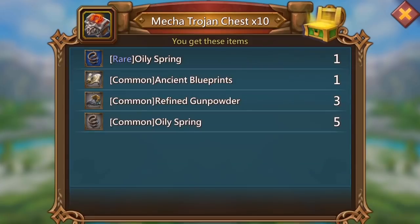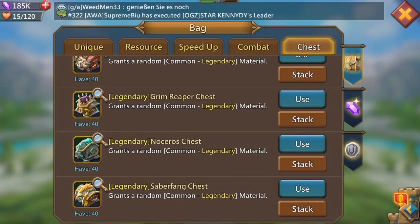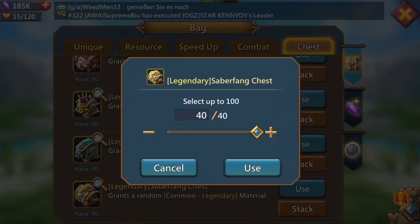Let's carry on and see what happens - another 10 and we get nothing on that one. The last 10 we get another common ancient blueprints, but I'm sure you'll agree for 40 chests that was pretty good. Hopefully that's not going to be the only luck we have.